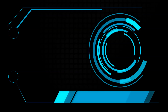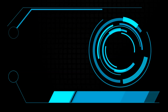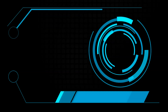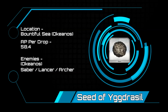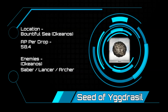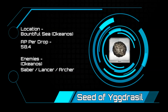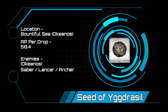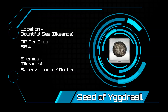Now that we are getting into the tier 2 mats, this is where it is going to be a little bit more of a pain. You are going to be spending more AP per drop — welcome to grind hell. Let's start with Seeds. Back to Okeanos, and this time we are going to be in the Bountiful Sea, with a 58.4 AP per drop cost. You will have a mix of sabers, lancers, and archers. This is a bit more of an intermediate area with enemies ranging from level 36 to 50, and the last two enemies having 75,000 and 80,000 HP respectively.